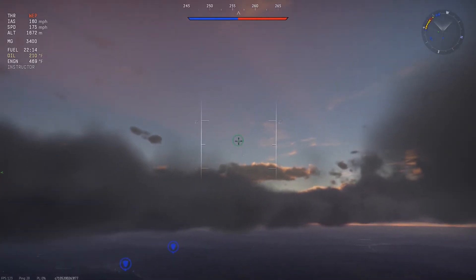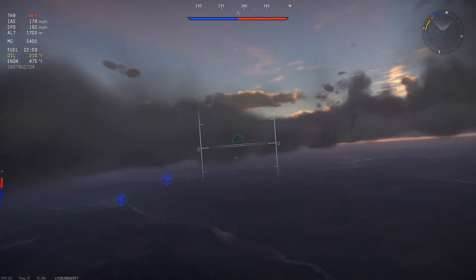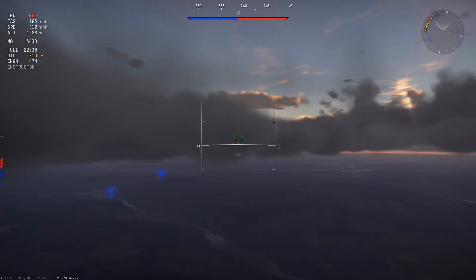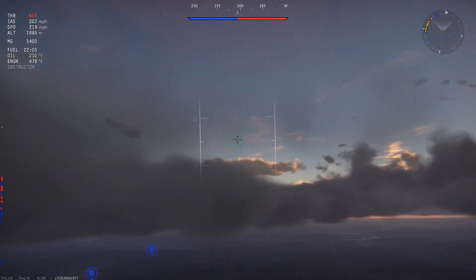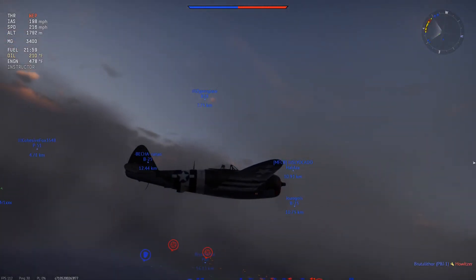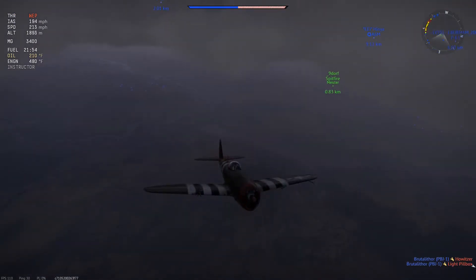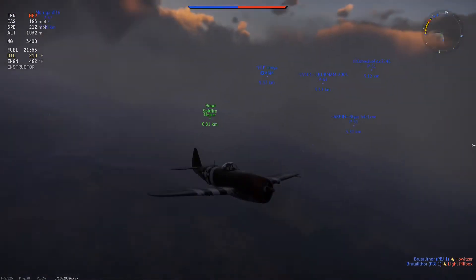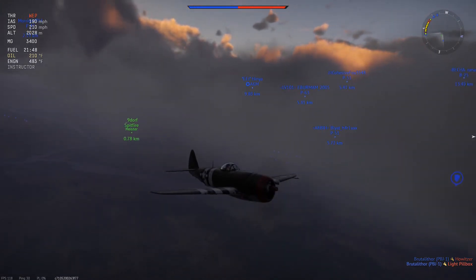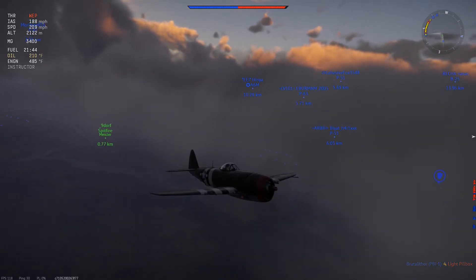As for climbing in this particular plane, sometimes all I'll do is put it at zero, gaining a little bit of speed to like 200 indicated, then climb up to 15 degrees, assuming the plane is speced. American planes tend to climb better above 160 miles an hour, unlike other nations such as the Zero or Spitfire that climb better at a little lower speed. Now I'm actually gaining altitude a little bit faster because I'm maintaining speed while using WEP.